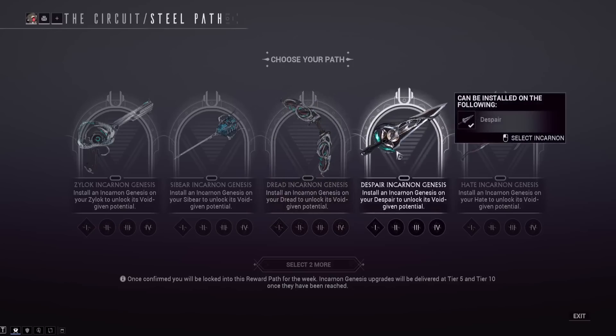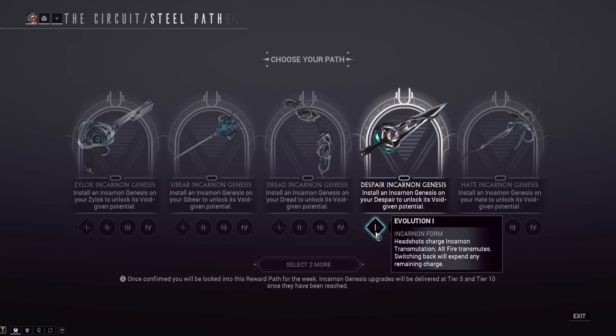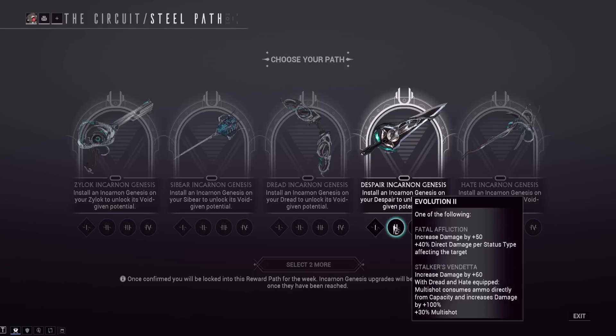The Despair incarnon — this feels like the most rare stalker weapon. It's throwing stars; headshots charge the incarnon as usual. Keep in mind this is a pistol. Fatal Affliction is the first tier-one option, increasing damage by plus 50 and also plus 40 direct damage per status type affecting the target — essentially Condition Overload as a tier-one option, which is actually pretty nice.